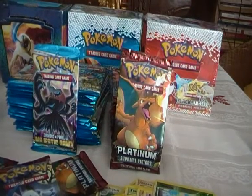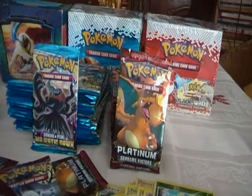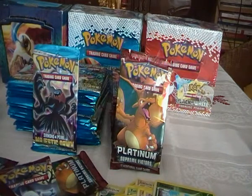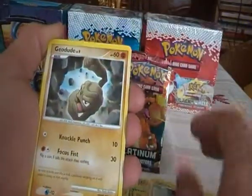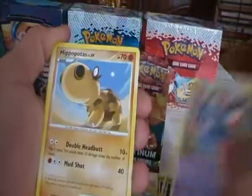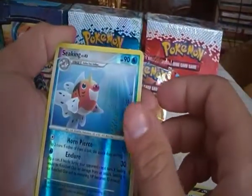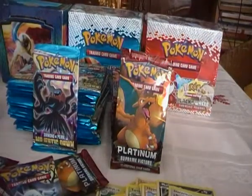Eleventh pack. We have Doduo, Pachirisu, Geodude, Kricketot, Croagunk, Hippopotas, Murkrow, Staravia, Sableye Reverse holo which is a rare, and a Blaziken holo. Pretty nice — two rares in that pack, it's always nice.